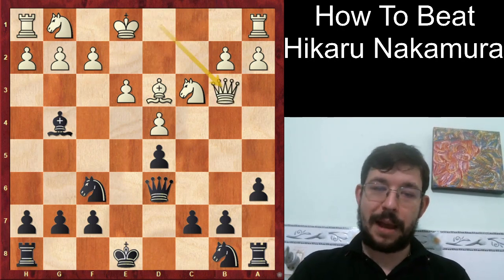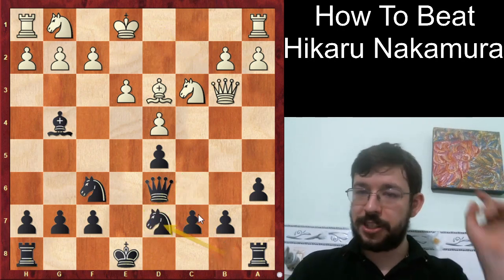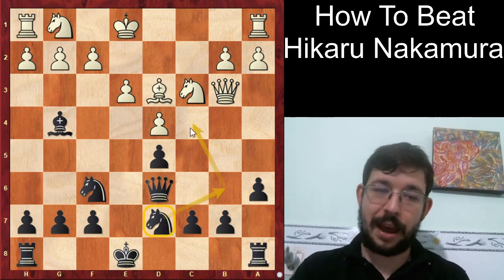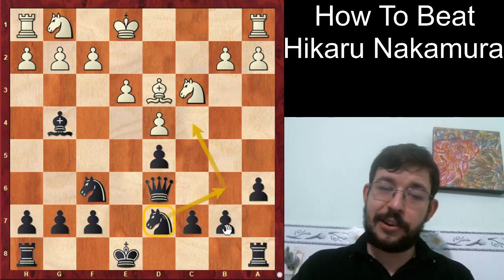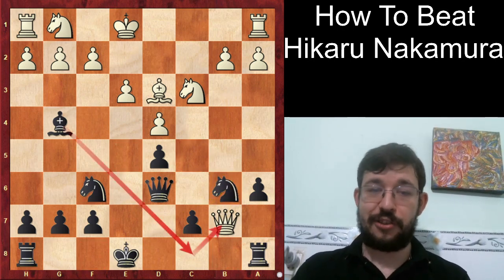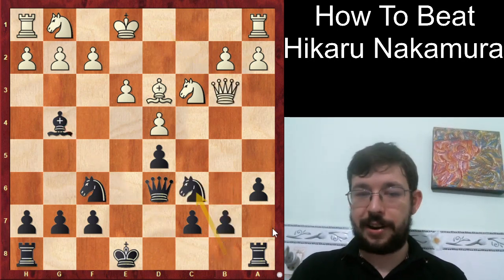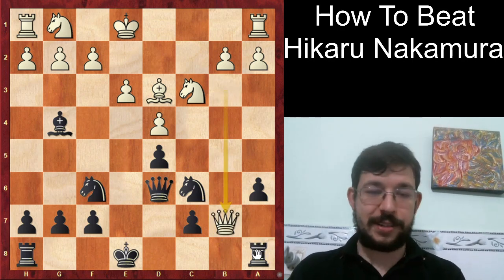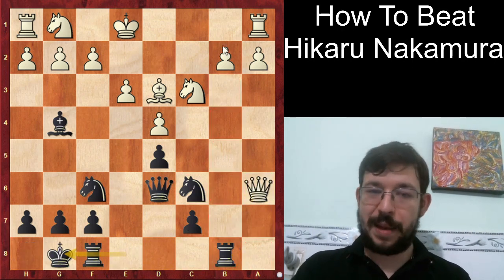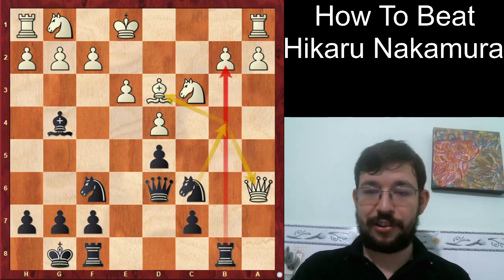After Queen B3, Black played Knight C6. The move Knight B7 might be a bit more solid because it's a more flexible, harmonious square, allowing the Knight to come to C4 at certain points. Also, you don't have to fear Queen-takes-B7 because it runs into a trap: Knight B6, and after Bishop C8 the White Queen is actually trapped. If Knight C6 is played and White tries Queen B7, after Rook B8 Black gets a lot of compensation — a big lead in development and Knight B4 forking the Queen and Bishop, giving full compensation for the material.